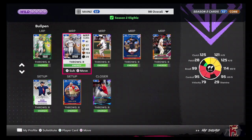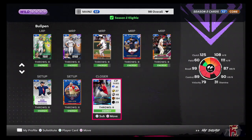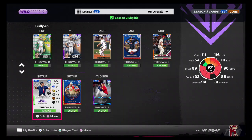For the bullpen, we have Rollie Fingers, Trevor Hoffman, Rob Nen, Emmanuel Colossae, Ben Joyce, Jesse Chavez, Kirby Yates, and lastly Liam Hendricks. Let's head into the game.